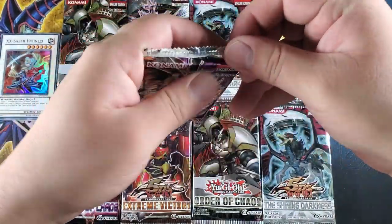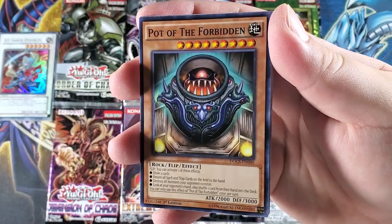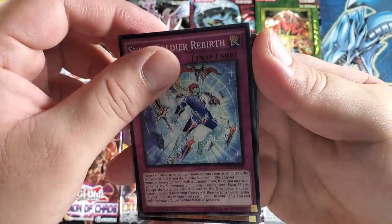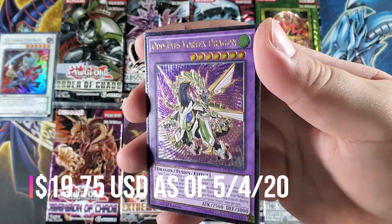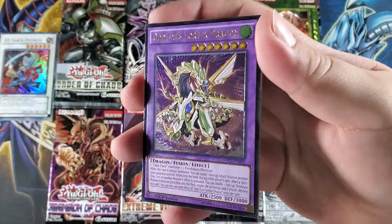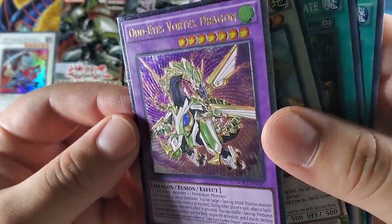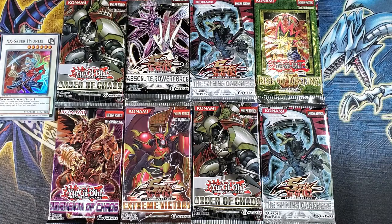Dimension of Chaos, first edition as well — wow. I've actually spoken about this card before; I really like it. Part of the Forbidden archetype — you can special summon this with Prediction Princess face down. Super Soldier Rebirth — can we get that ultimate rare? Super Soldier, DD Bermaphat... we actually got an ultimate rare guys! Let's go — Odd-Eyes Vortex Dragon, first edition ultimate rare! Let's go! Wow, that is a beautiful card. This is exactly why we do this series. Look at that. We actually got an ultimate rare — let's put that to the side.